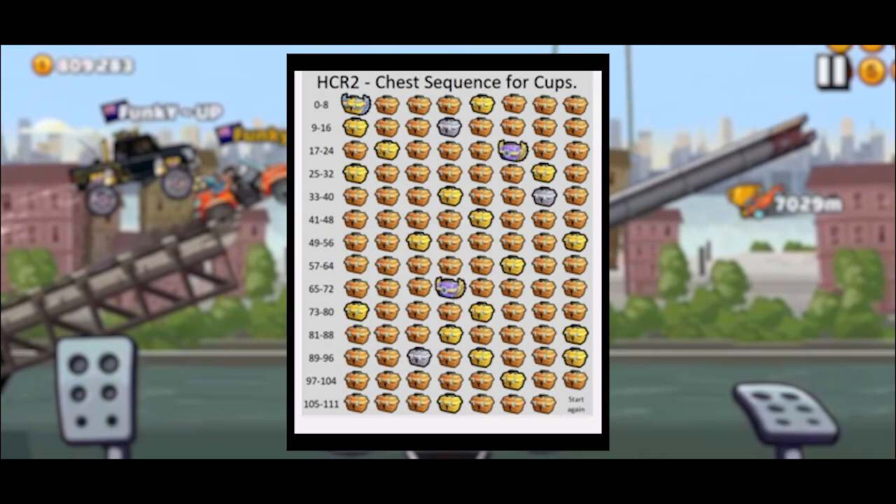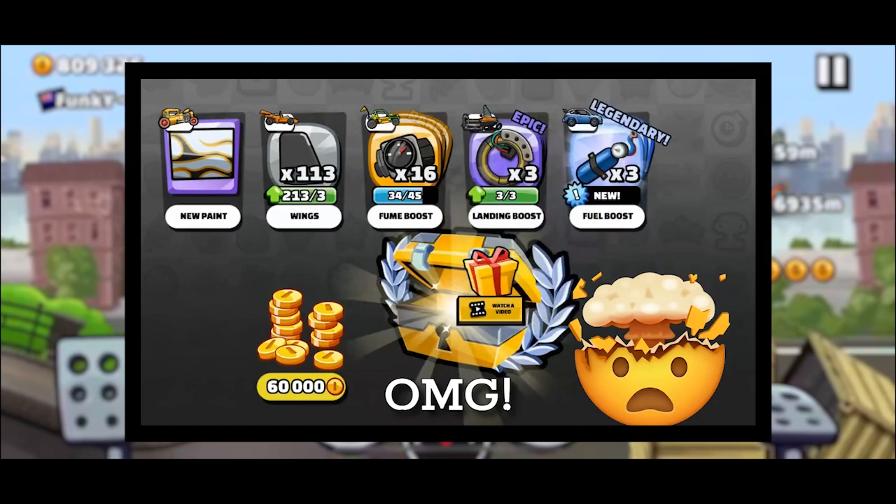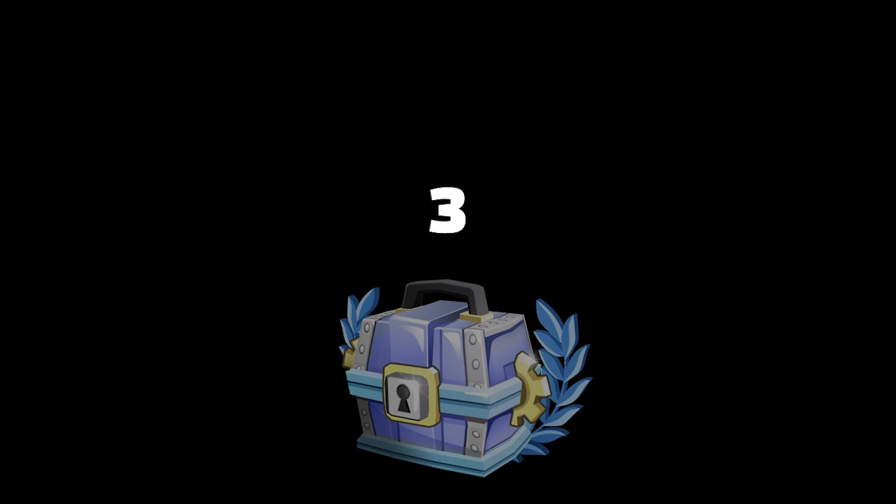Champion chests can be obtained every 111th time in cups and in events. This chest yields an insane 45,000 coins and has a 60% chance of a legendary part.